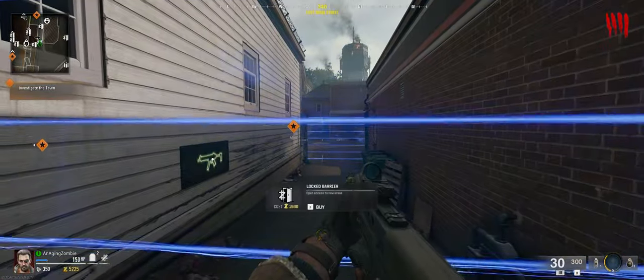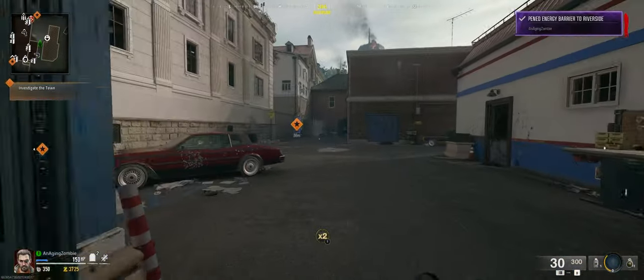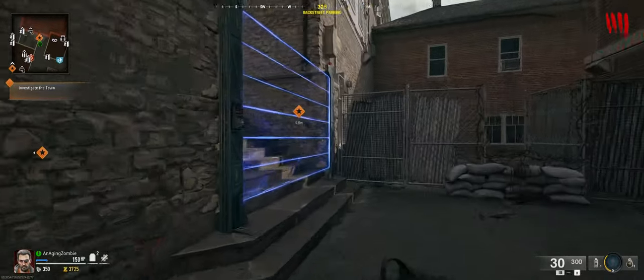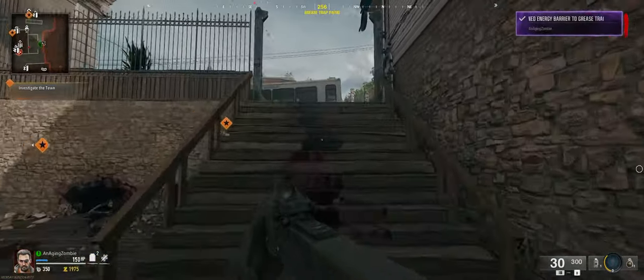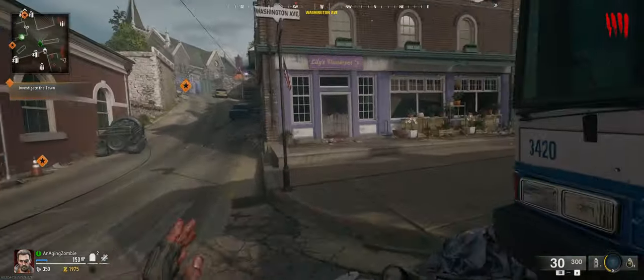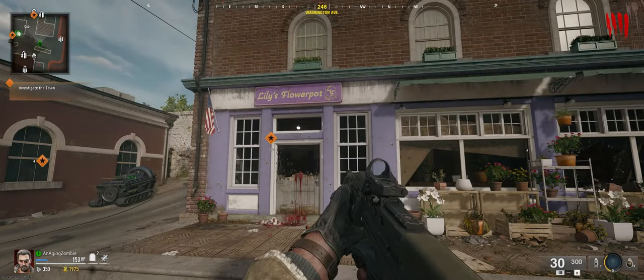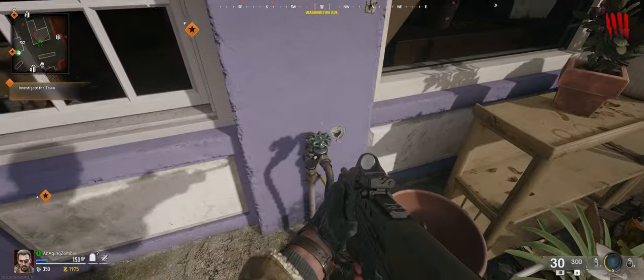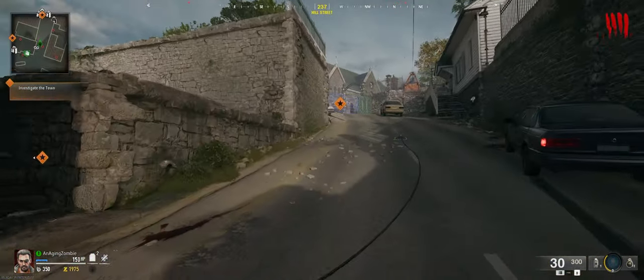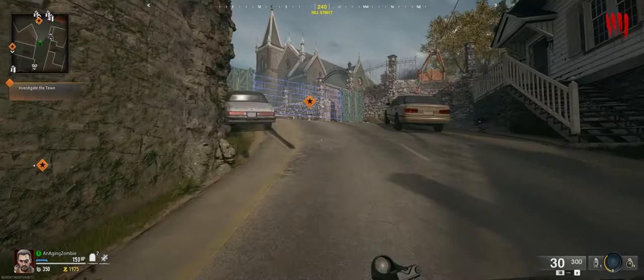Now to start working on getting the parts, we're going to come over this way. The first thing we need to grab is a water valve. That is going to be located here in front of Lily's flower pot on Washington Ave — it is this water valve right here. And we are going to take that over to the bowling alley.